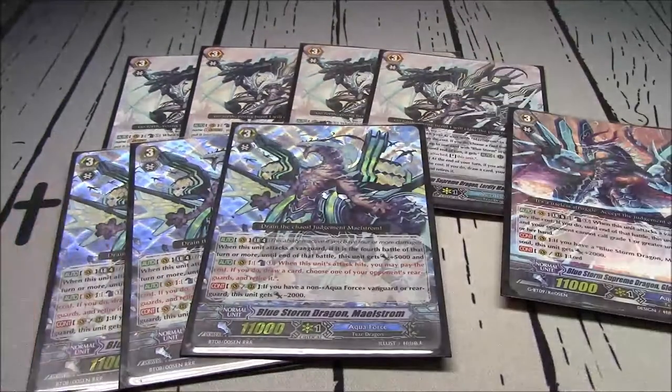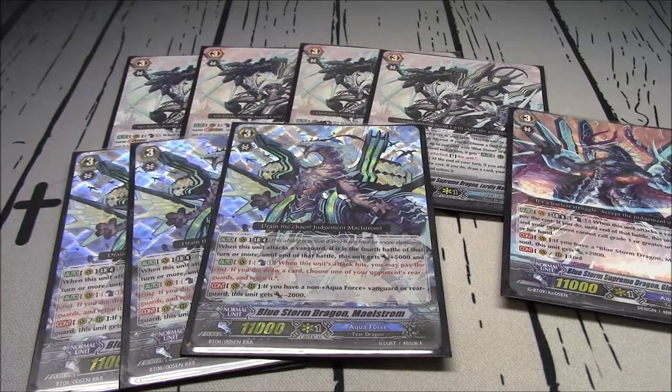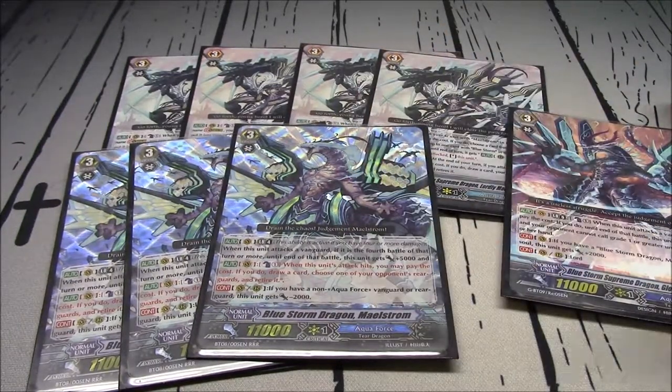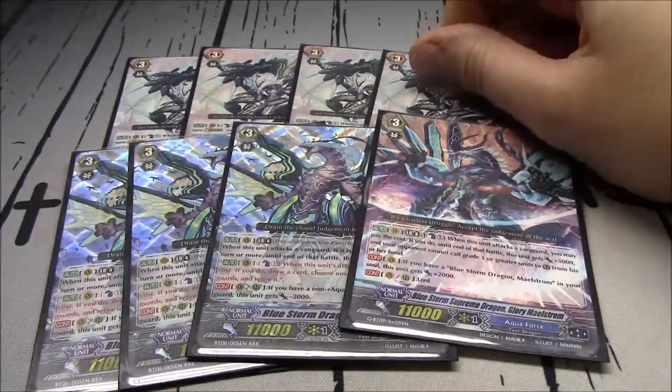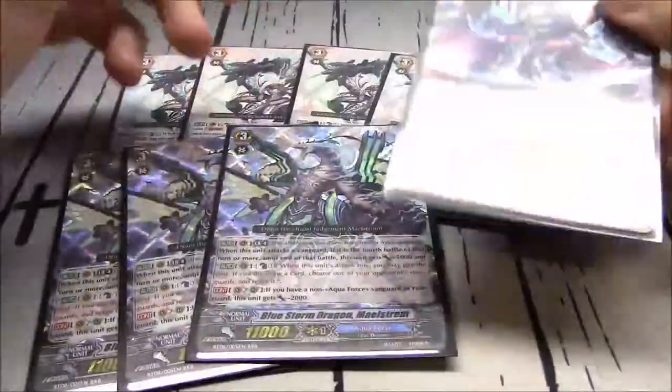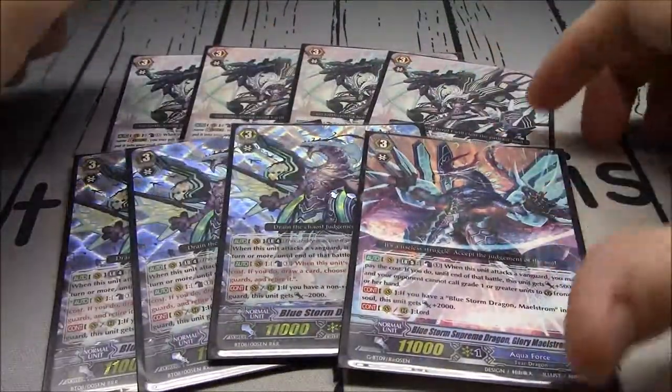Blue Storm Dragon Maelstrom is a fine piece to use here, because you have Coralia, the grade one, which searches him out at the cost of discarding a grade three. All our grade threes are Maelstrom, which synergizes with being put in the soul by Lordly to boost up for our big boss stride. I'm talking about all this before I've even shown any of the cards - I need to get better at this.